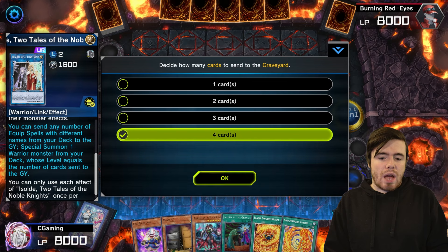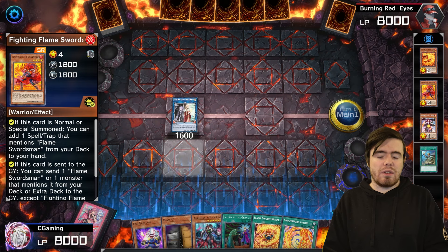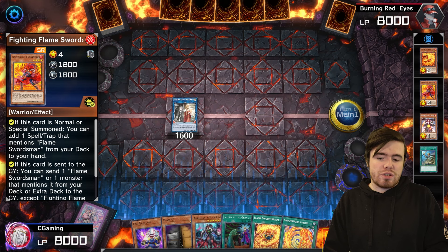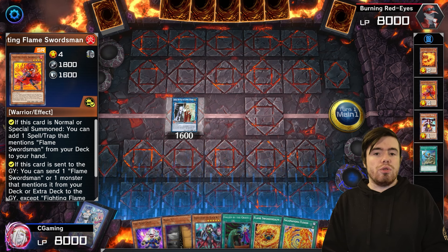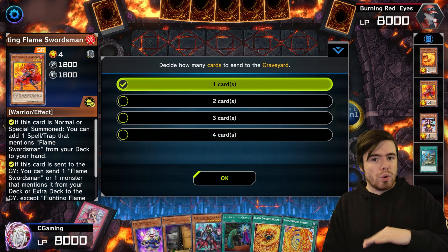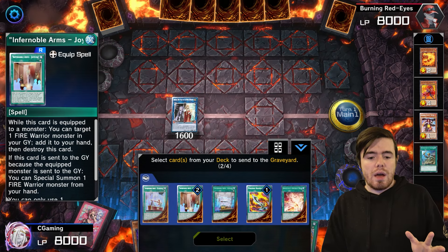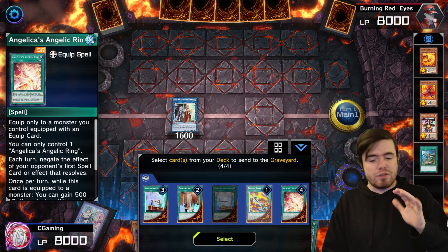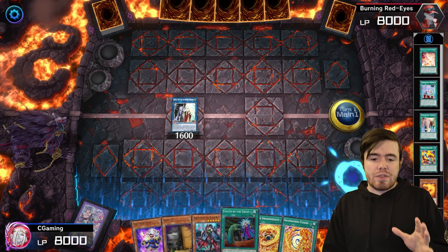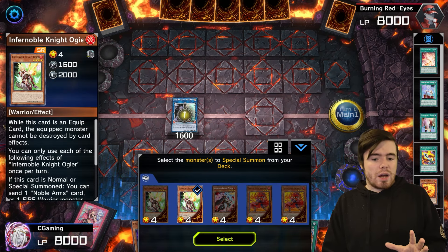Doing it the Turpin way is nice because not only do you get Gear Blade but you also get Angelic Ring in the graveyard — that's the big difference. Doing it this way guarantees you the Angelic Ring, which is really, really good. We summon out the Auger, resolving the chain: Auger as chain link one, Gear Blade as chain link two. Gear Blade goes back to hand. Then we send Turpin to the graveyard.